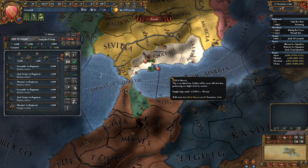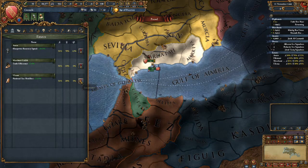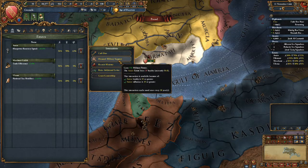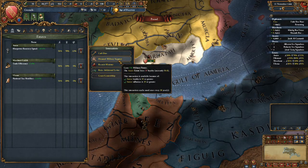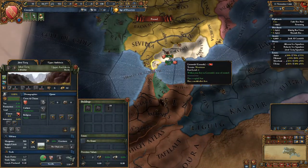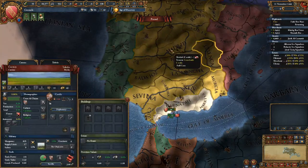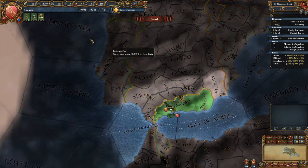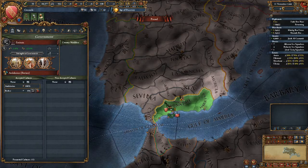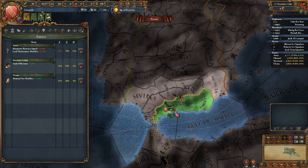A 6-shock general! Wow, thank you game. This means this might actually be the run where we succeed. It's a little RNG but you need that RNG on your side when you start as a three-province minor in mountains surrounded by powerful enemies, with Castile having around 22,000 troops and the Portuguese at least 12,000. A six-shock general will be really, really useful.